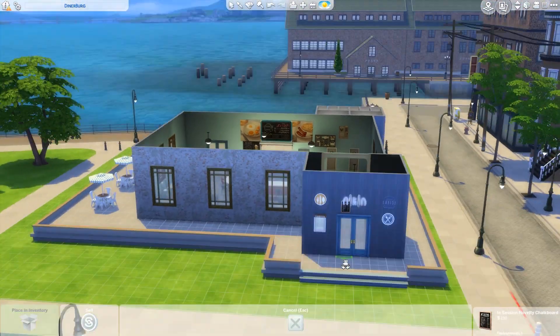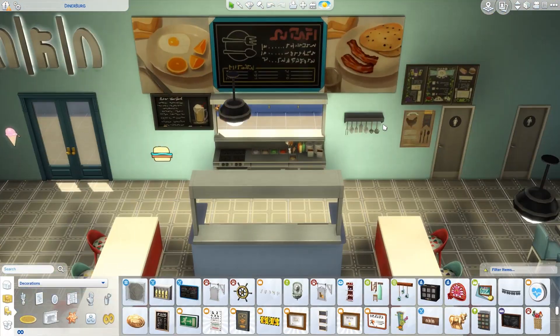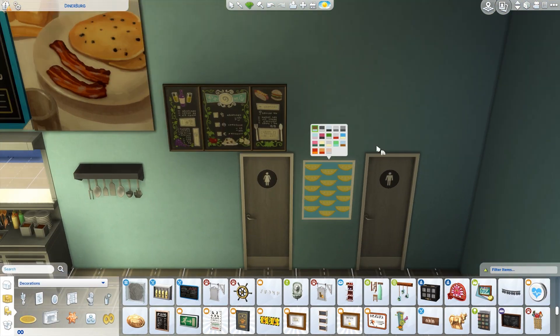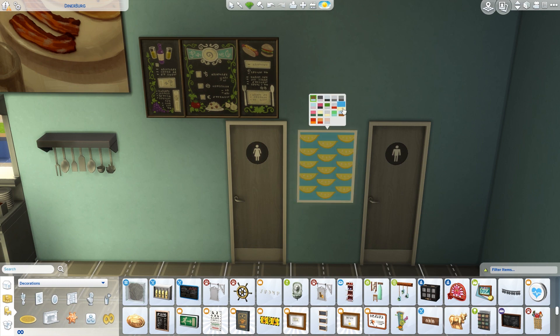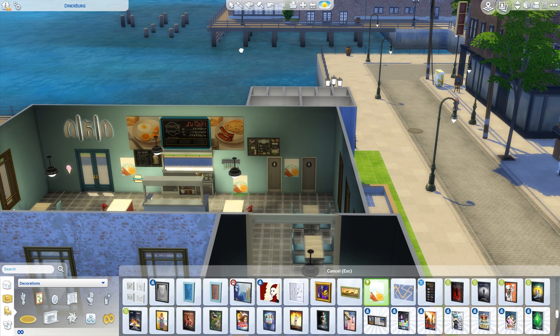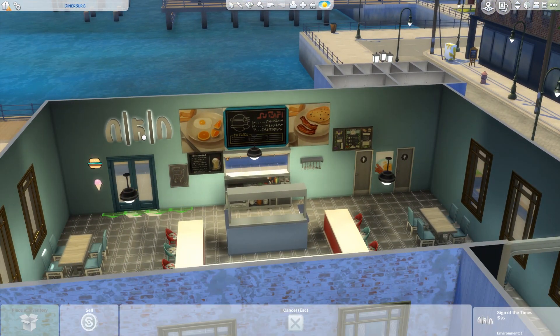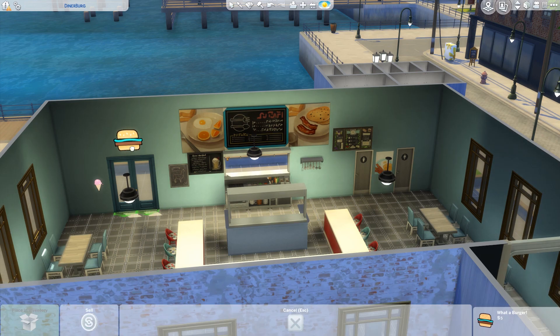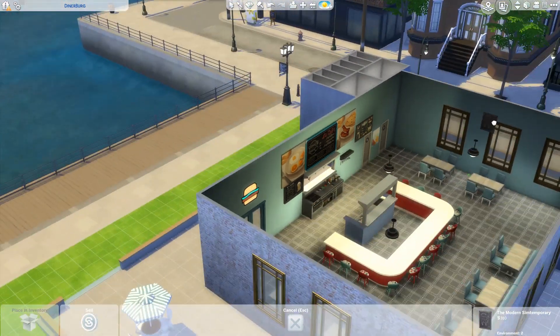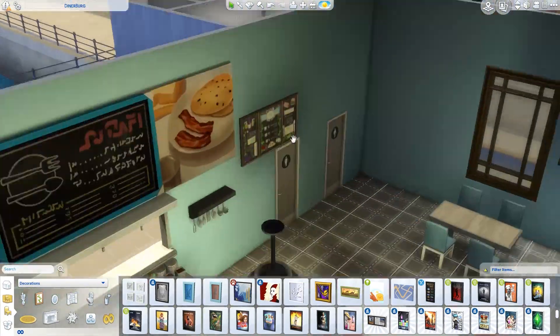On the outside I want a big decal showing that this is a burger place on the front, and I'm going to put one on the back as well. Just figuring out all around the inside the different types of posters and decorations I want to put in. I think this is a place that focuses on burgers and also on breakfast — it's a diner and a burger bar, Diner Burg. That's going to be reflected in a lot of the decorations and posters and paintings.